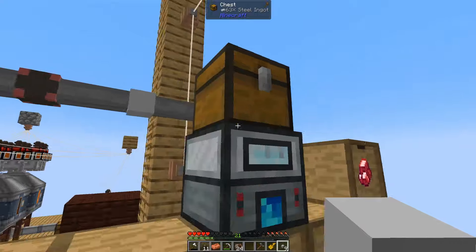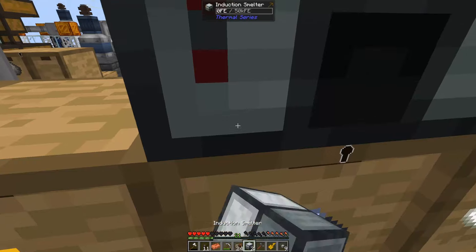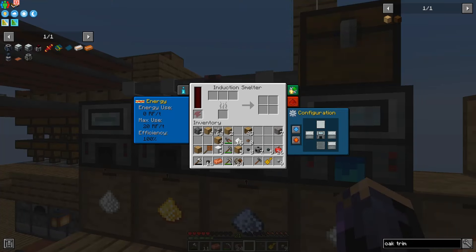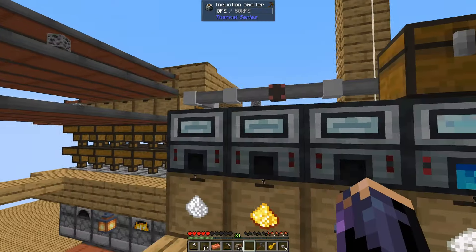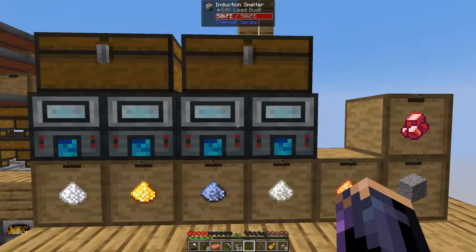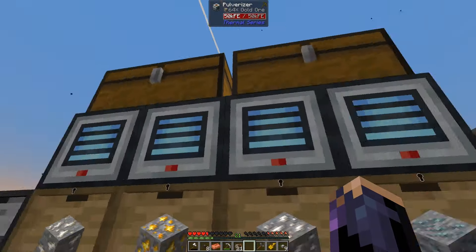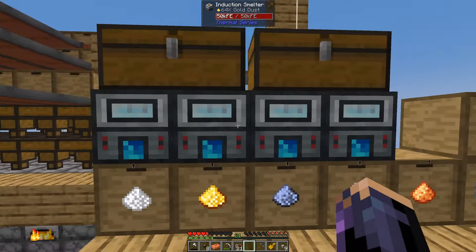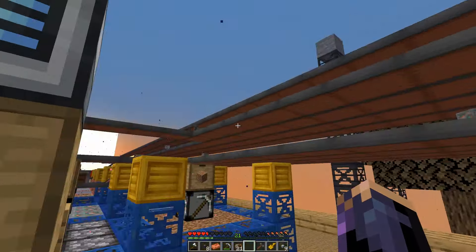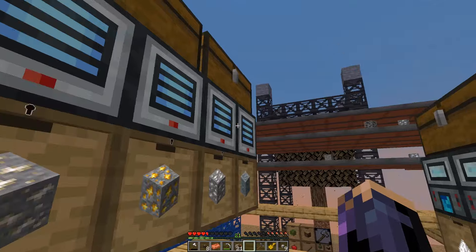Now let's set up the rest of the induction smelters — this one, this one, and this one. We need a few more chests and to configure each. If I had the red print candy I could do this faster in an automated fashion, but this works for now. This is now completely automated. We can upgrade these machines to keep up better with ore production, giving us essentially infinite amounts of ores. I'll take time between episodes to tear out all the belts and do this for all the ores we're currently producing.